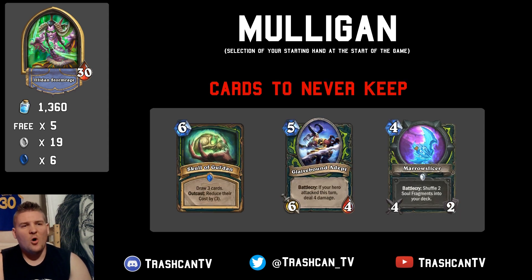Here are cards you always want to throw away. The Skull of Gul'dan is strong, but not on turn one or even the first five turns — you'll just be too slow. Clavebound Adapt is a high-value card with tempo swing potential but you can't use it that early, so throw it away. The Marrow Slicer is a strong weapon for pushing damage later, but not right away — you'd much rather have the Umberwing since you can play it quickly. The simple rule: keep the low-cost cards, throw away the high-cost cards. Ideally, you want a minion on turn one, Umberwing on turn two, and something strong like the Satyr Overseer to follow.